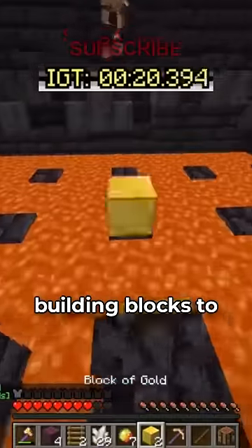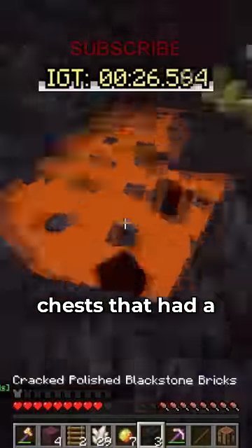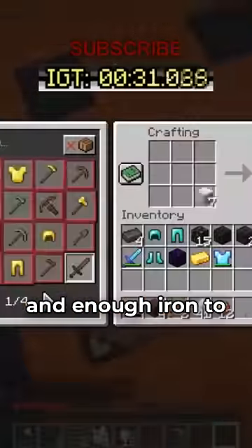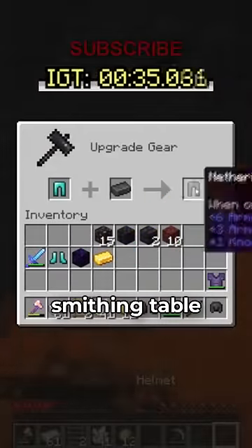He destroyed both chests where he got building blocks to move to the bastion right next to this one, and destroyed those chests that had a total of four netherite ingots, full diamond armor, and enough iron to make a smithing table. From here, he just put the armor and ingots into the smithing table and got the achievement Cover Me in Debris.